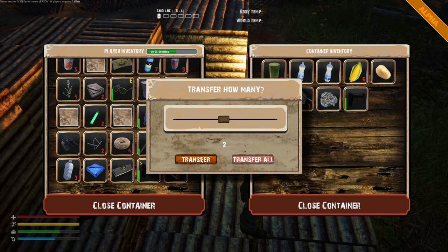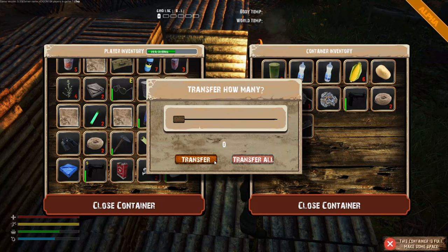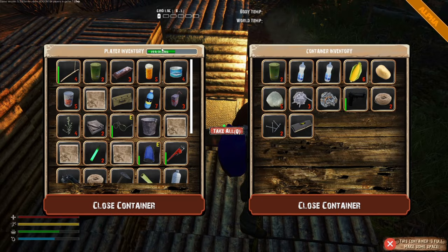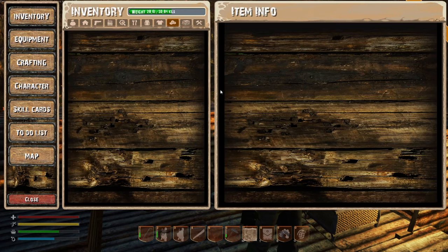Let's put as much as we can in here. Let's put the plant fibers — actually no, let's keep them. Let's put all the nails in — and this memory stick, I have no idea. We want to keep the screws. We need to collect nails today too — that's the other thing I learned.